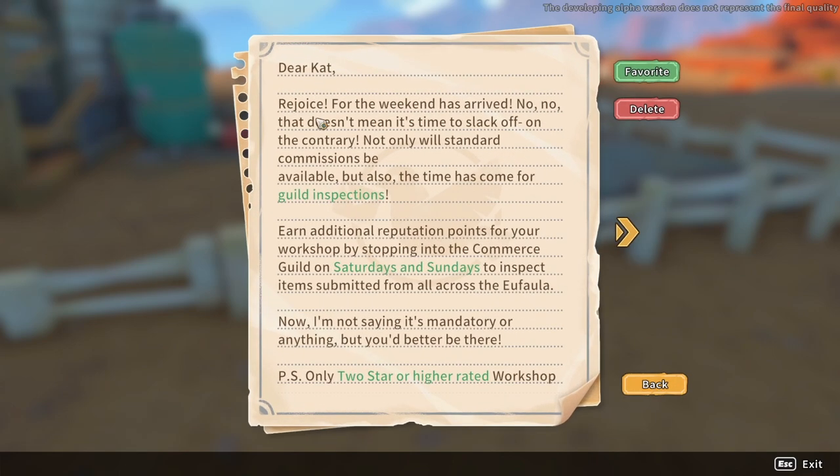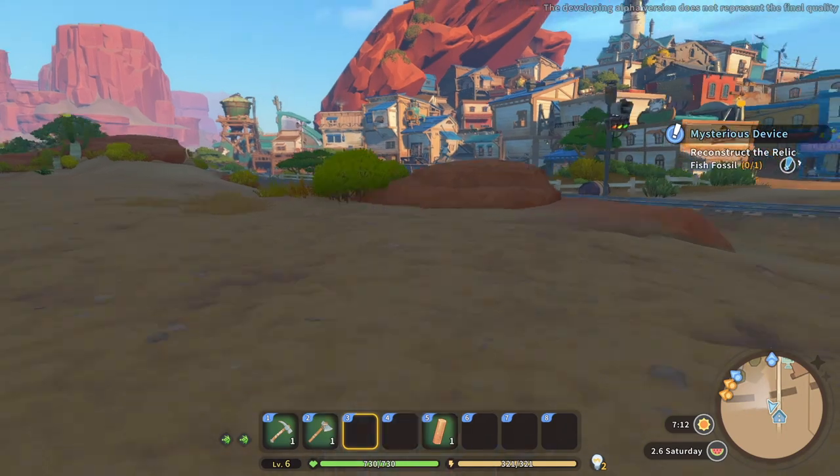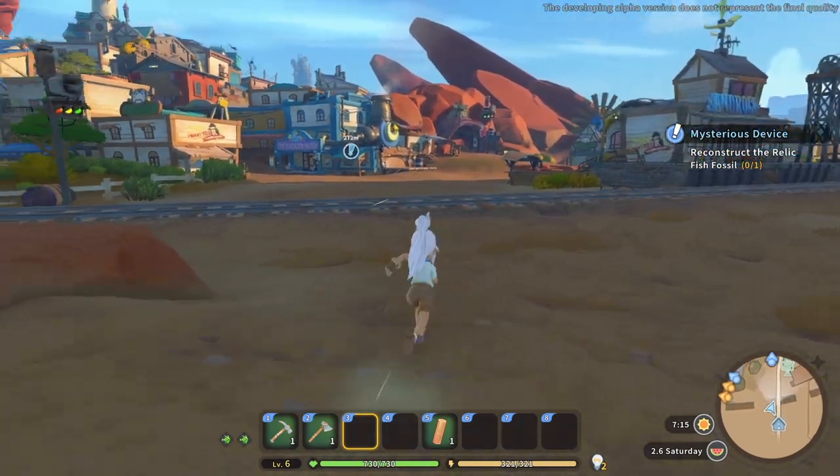Also a message from Yan: 'Rejoice for the weekend has arrived - not that it's time to slack off. Not only will standard commissions be available, but also the time has come for guild inspections. Earn additional reputation points for your workshop by stopping into the Commerce Guild on Saturdays and Sundays to inspect items submitted from all across Ufala. Only two-star or higher rated workshops need attend.'